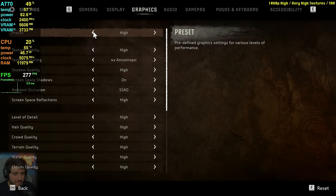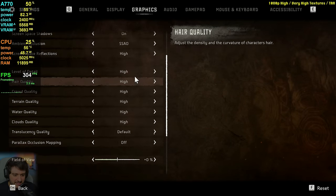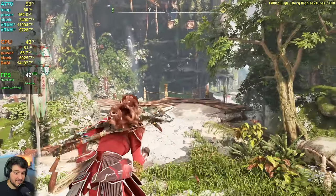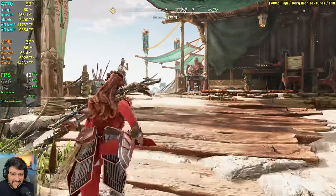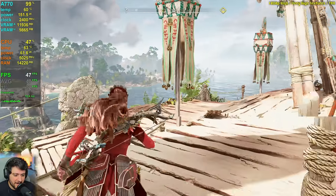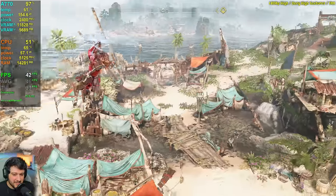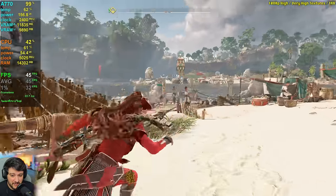With the performance we just got, it makes sense to drop the settings rather than increase the resolution right away. I'm going to use the high settings preset but keep the very high textures, since we have 16GB of VRAM. If you paid for 16GB of VRAM in this GPU, you might as well use it and keep the texture settings up. Everything else is the same on the high preset. I restarted the game fully, and this is the high settings preset with very high textures and anisotropic filtering set to 16x — basically the same as very high settings.